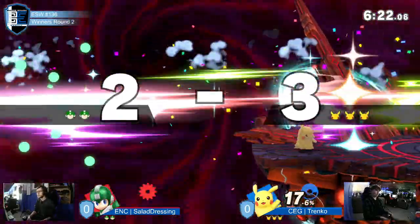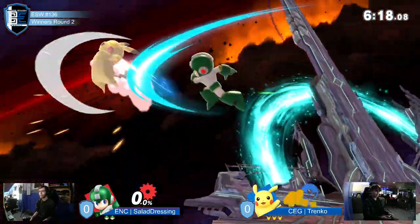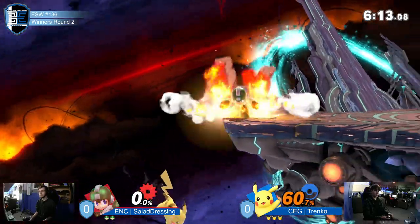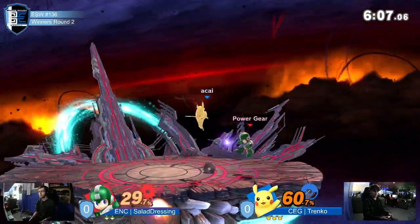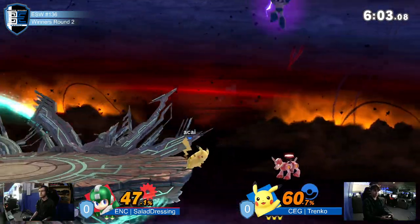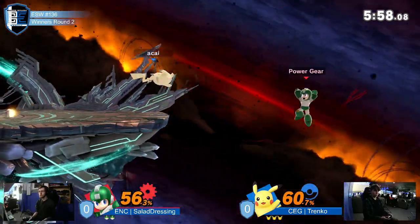Very, very good combo. Confirmed into the down blast. Spiking into the strong hit. Good raw back air from Mega Man though, followed with a good f-smash. Down smash went too quick though. Bad roll. Mega Man really doesn't have the buttons to contest Pikachu in a situation like this. Pikachu is just too quick and able to get on him.